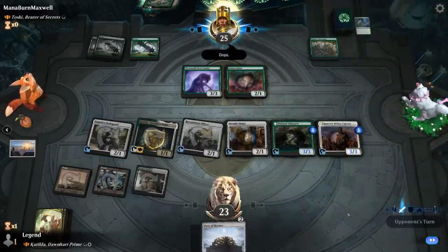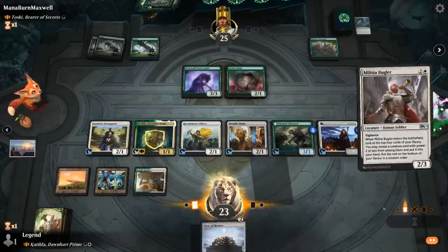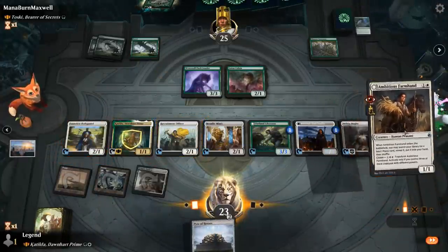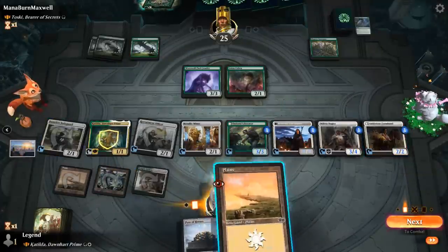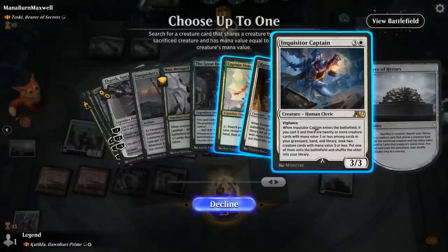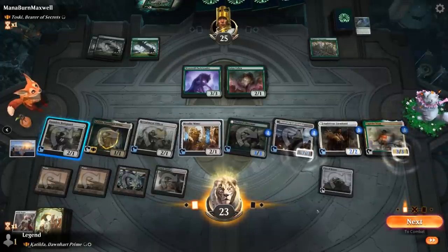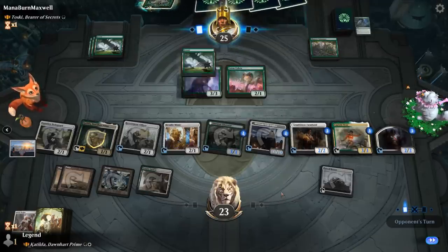Bugler finds Farmhand, which we play to get a land, and then we can still play and activate Pyre. Our deck is going off. We can sacrifice Bugler to get a 4-drop — either Ranger of Eos or Captain Sisay. Captain Sisay is a ton of fun if we get to untap with it, finding additional legendaries. Cult Leader makes a token, which gets a counter from Mimic. We'll see how our opponent recovers. They definitely need to take out Captain Sisay here, and they play Toski.